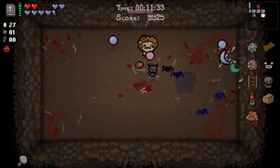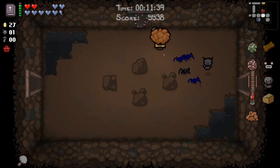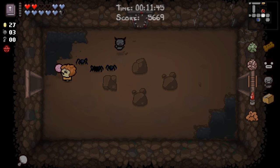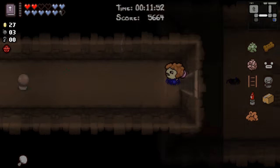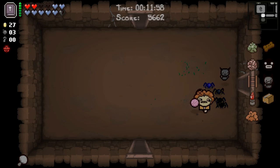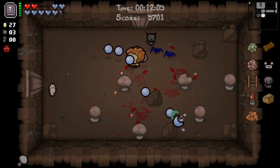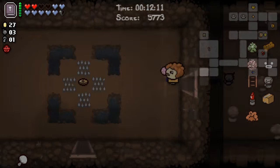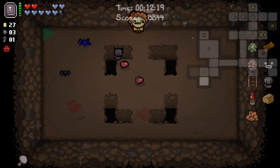This run has gone from good to quite good to extremely good over the course of very little time. A flying item or a speed upgrade is really all we need to guarantee a pretty high degree of safety. I know what you're saying — why aren't you sandbagging? You have Book of Revelations and Dark Bum, you're not gonna die. You're probably right. However, we also have a speed stat that is just a little too low, and maybe I cashed out of the D8 a little too early.